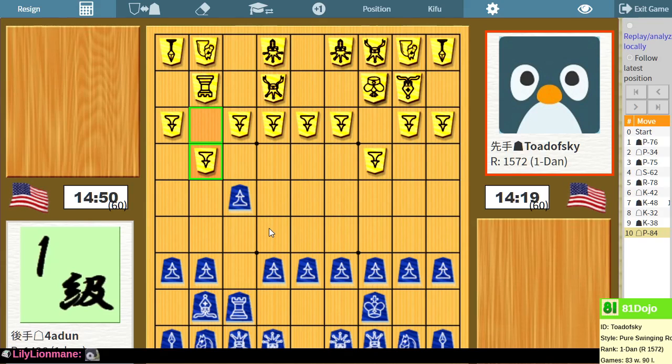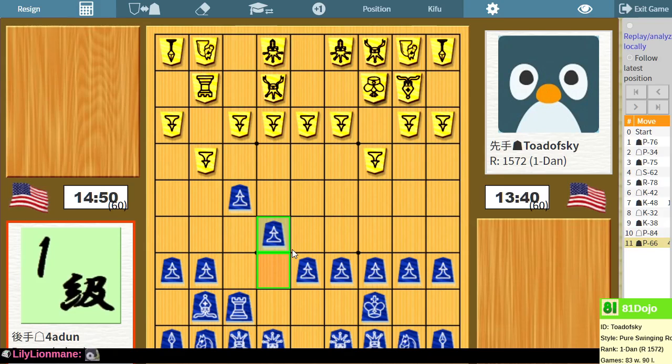So I could elect to close this diagonal. I could just keep tucking my king in. What I'm concerned about is some sort of bishop drop if I end up lifting my rook. Actually, closing the diagonal here I think does make sense. It does confine my bishop a bit, but it'll help me make sense of the rest of what's going on.